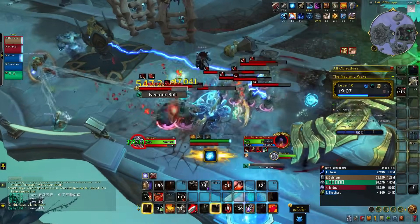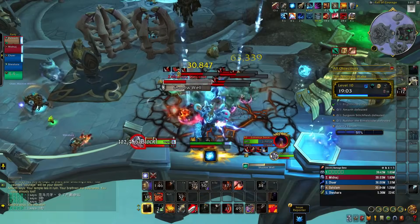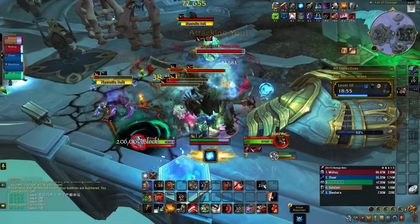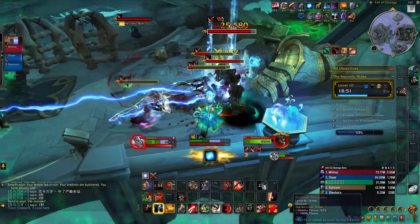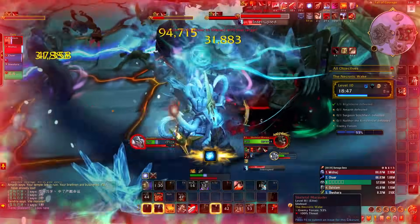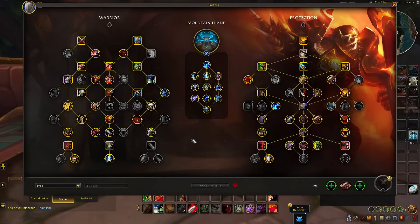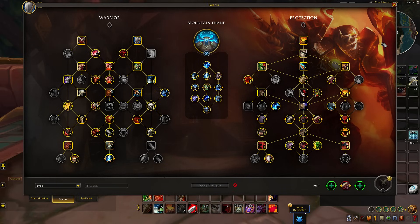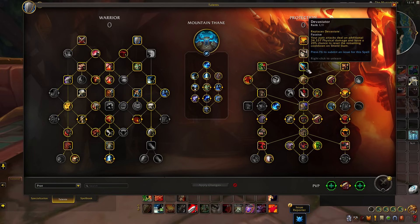For Prot specifically, they saw a buff to basic abilities — Shield Slam hits 8% harder, and melee damage including auto-attacks as well as all ability damage was buffed by 30% across the board. It's like, wow — they're reducing some of the defense but giving the spec back quite a lot of damage, and it is noticeable. Certain abilities like Revenge, which Prot Warriors sometimes struggle to prioritize, was buffed by 25%.